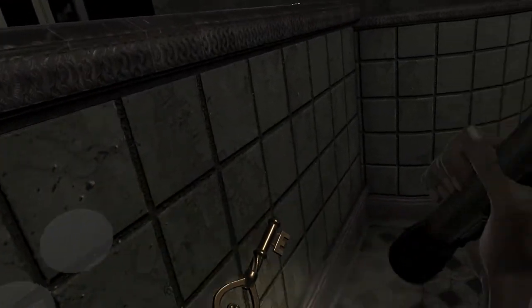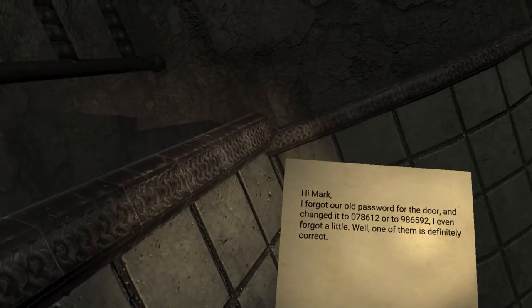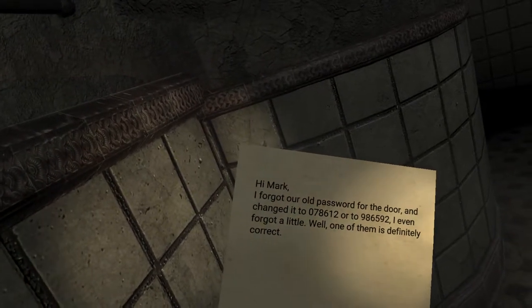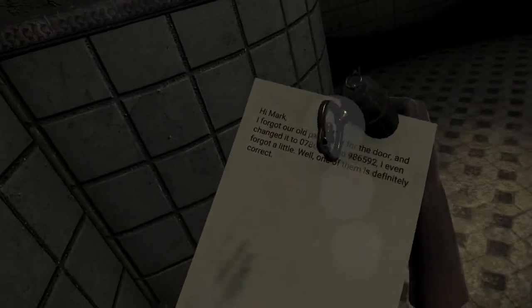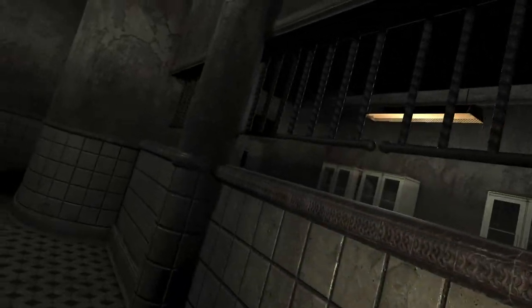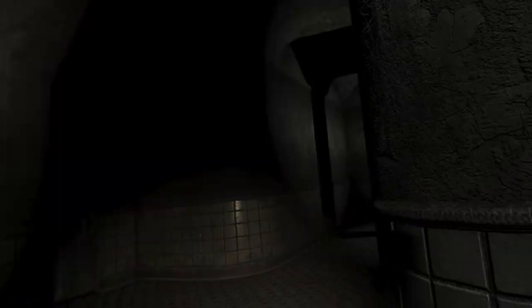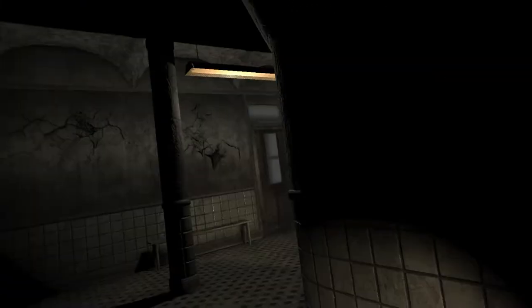There are some keys here, and you look at the shape of the key — it's like a heart. This is your inventory system and I don't like it. There's a password here: 986592. How am I going to remember that? I'm definitely going to forget.